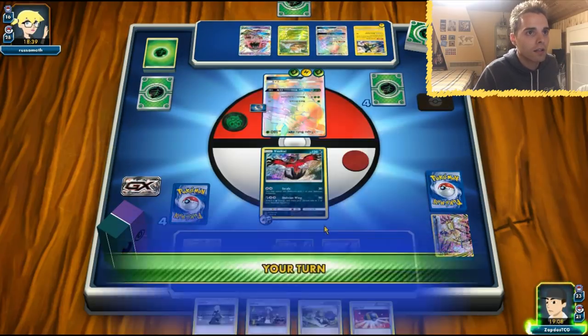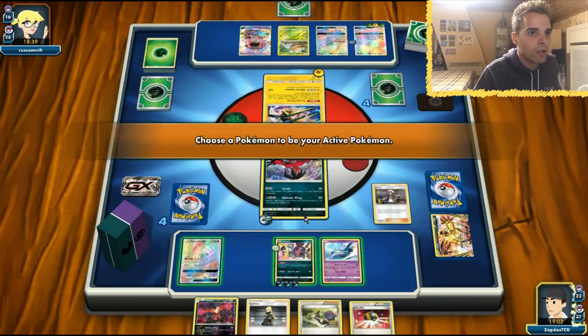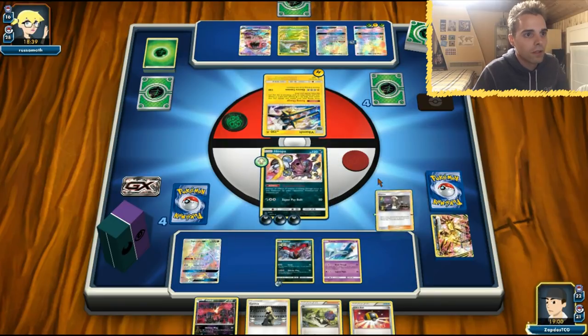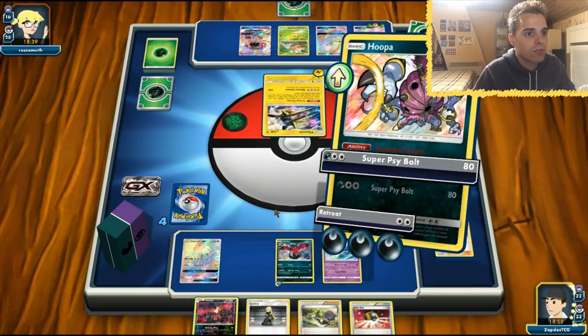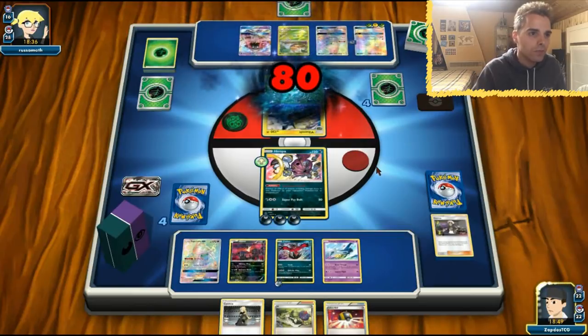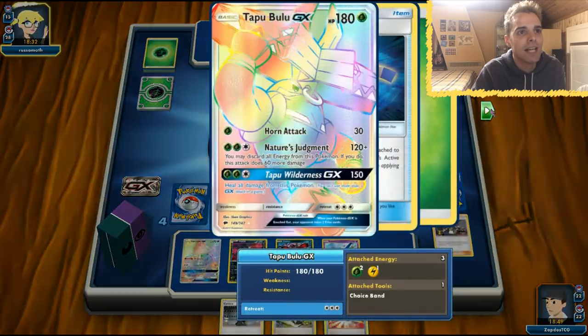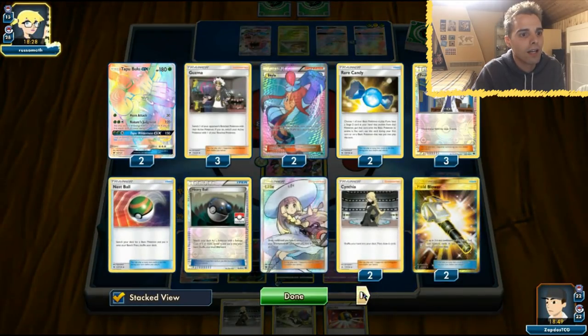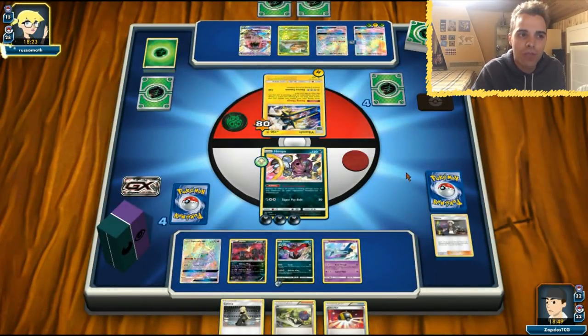Let's grab the Vikavolt. Do we bench the E-Valto? She might end us — doesn't even matter too much, we're just going to bench it regardless. Here comes the Super Psyball — 480 damage. So if we use that attack once again, she will be stuck with only using GXs, which is awesome. Either she attacks with the Vikavolt. If she does not have an energy, we got this. If she has an energy, we will be screwed over. So Strong Charge — how many energies in our discard?